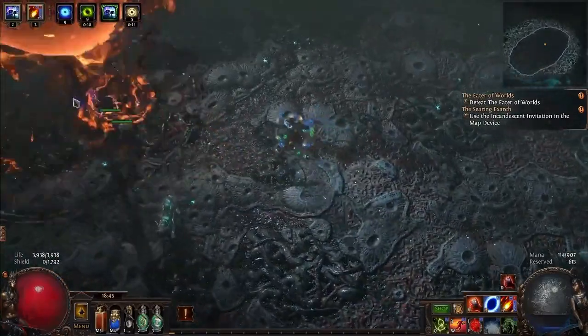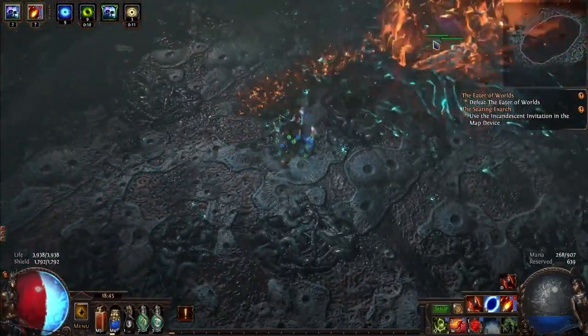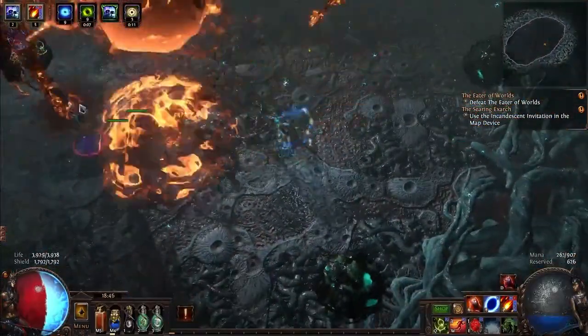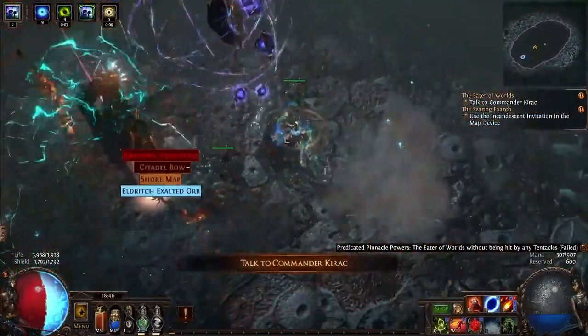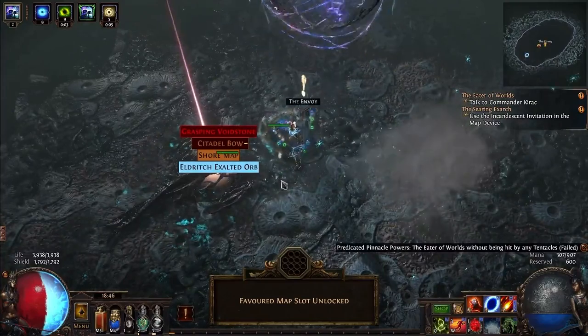This fight is fairly simple. As long as you don't get hit by Hunger, the only other thing you need to worry about is empowering the orbs. If you can empower the orbs and avoid Hunger, then generally you will be able to kill him. This only applies for the normal version, though, not the uber.